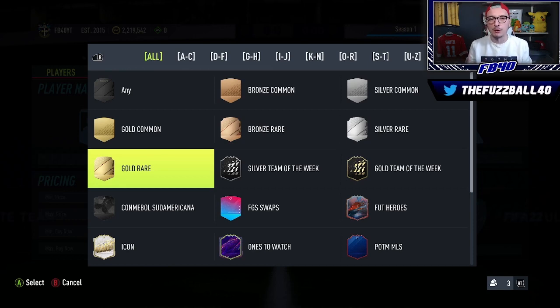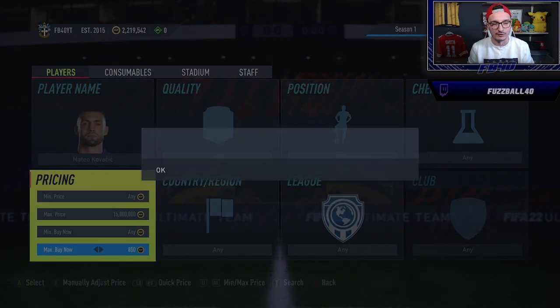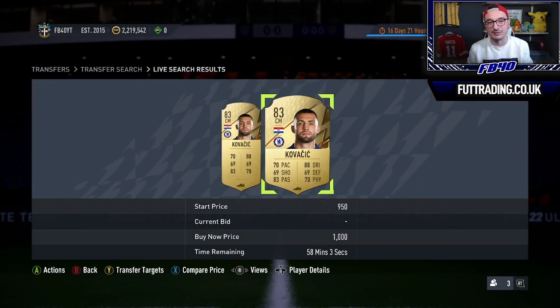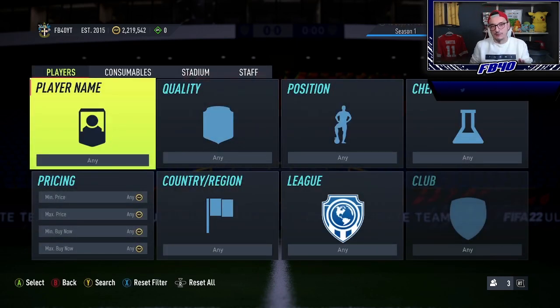It wouldn't surprise me if we see that TOTW pack drop at some point this week, because there's no reason it's sitting there specifically for one to five if it was just a random pack. Fodder will do quite well from that. I'm not expecting 83s to boom to 5K, and the TOTW SBC isn't that good if we're being honest, but coverage is at 1K for 83s — I think the SBC will push them to 1.5K to 2K as long as it requires a decent amount of chemistry.